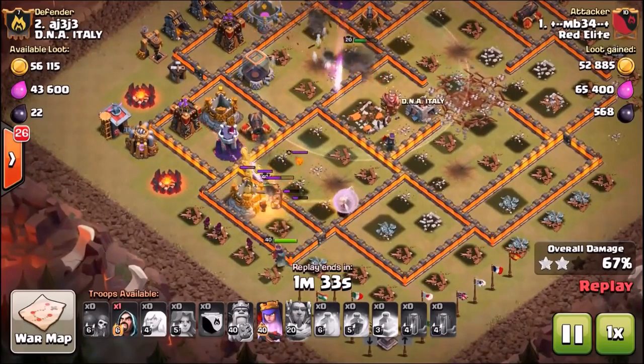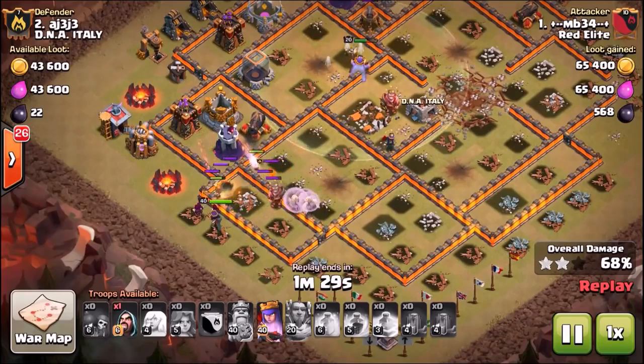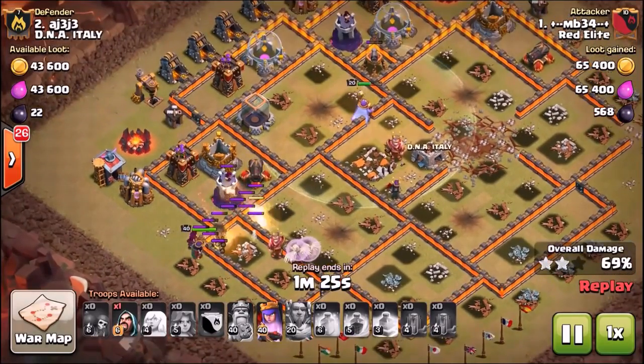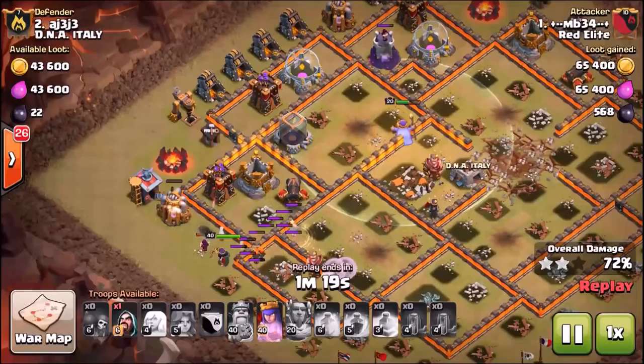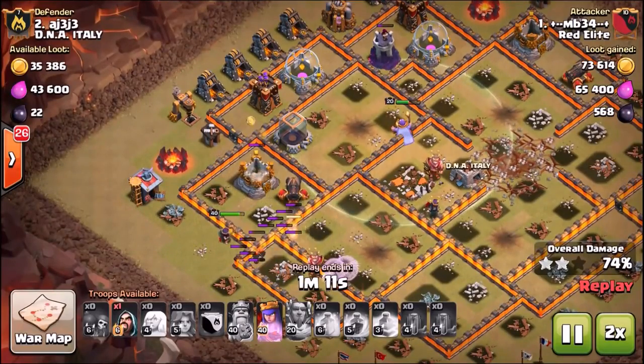Essentially the level four Inferno Towers haven't really added much to the game, especially to stop attacks like this, because of the Eternal Tome ability and how fast the Valkyries move and attack now. It doesn't really matter what is in the center of the base — as long as you can use the Eternal Tome ability at the exact right time, you're going to have a lot of success.